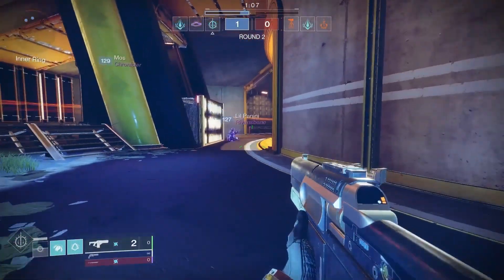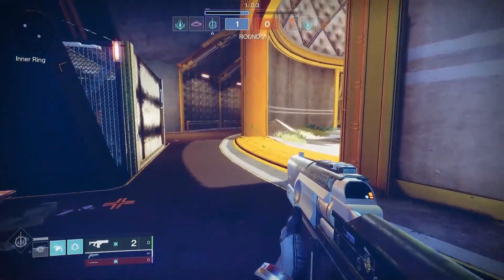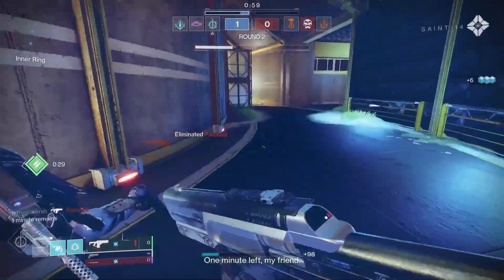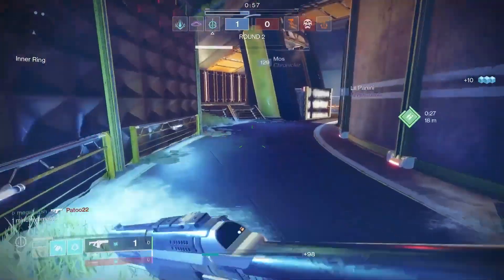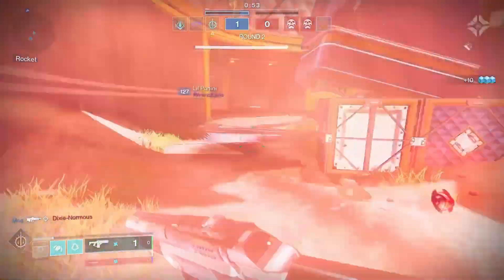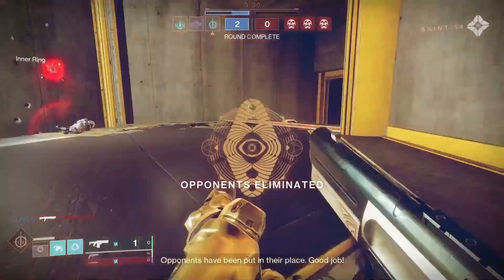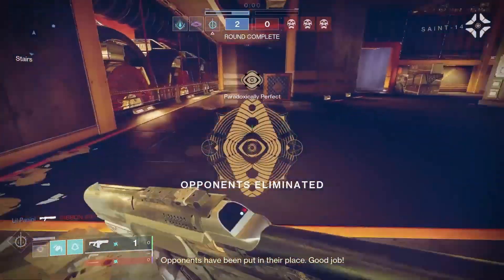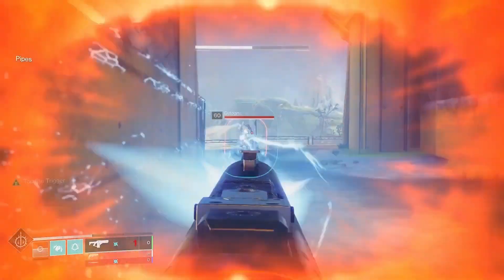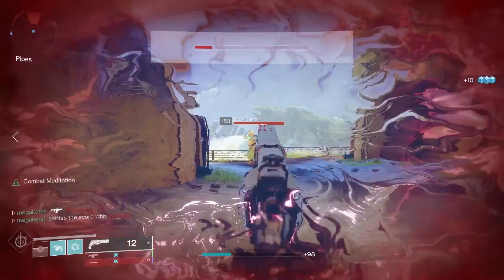Trials of Osiris is the pinnacle PvP activity in Destiny 2. Every weekend the best players compete in 3v3 elimination with one goal: to go flawless. Head down to Saint-14 in the Tower and don't forget to pick up the passage of your choice. Loot is no longer acquired by winning three, five, and seven matches — it is all about winning rounds, not matches. Rank up Saint-14 in the Tower to get Trials loot: armor, weapons, powerful upgrades, and Trials Engrams while you play.